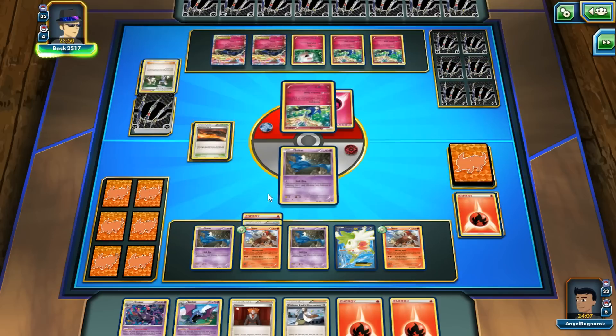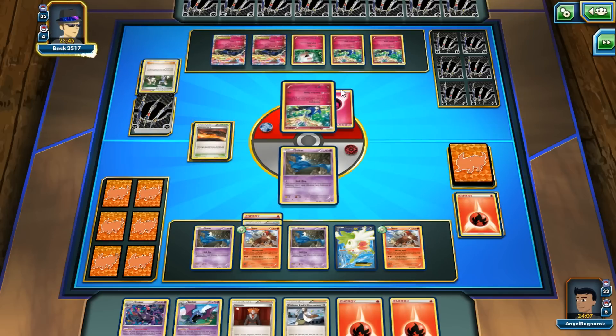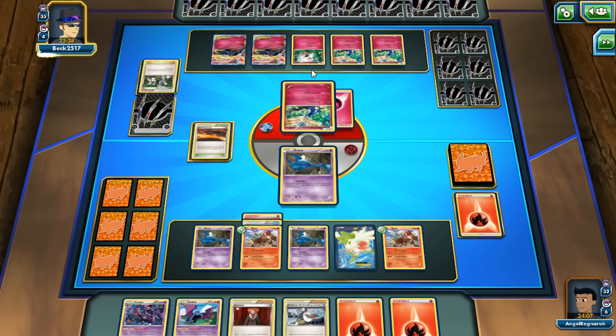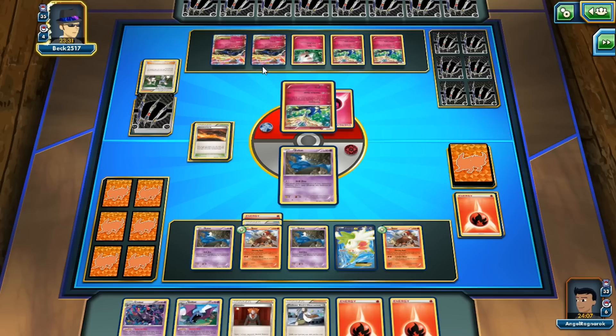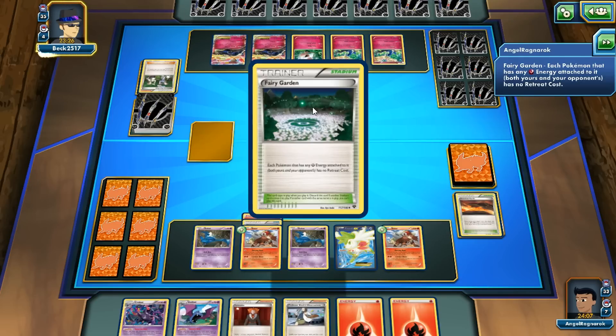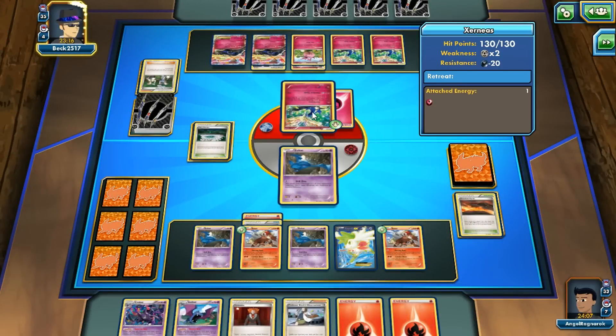We got a Crobat and another Crobat. If I get rid of Aromatisse — its ability to move around energy — I get rid of like half the deck, the engine. I'm not fearing a knockout here since obviously he's not gonna knock me out, he's just gonna get energy to move around. Hopefully he puts one on Aromatisse and one on something else, so I can slow him down a little bit longer. He puts Double Colorless, then Geomancy.